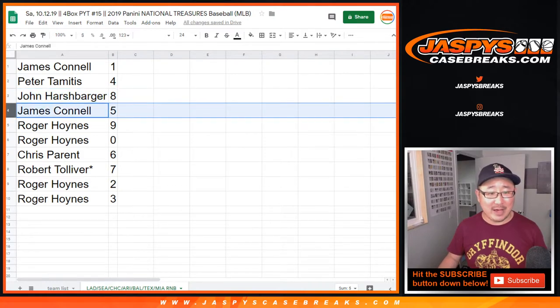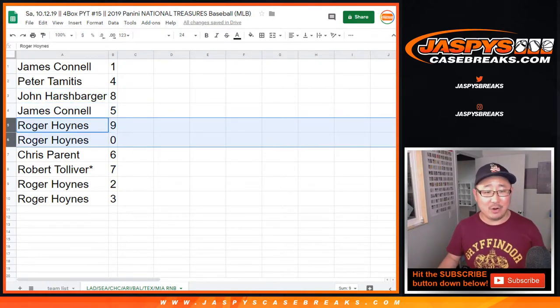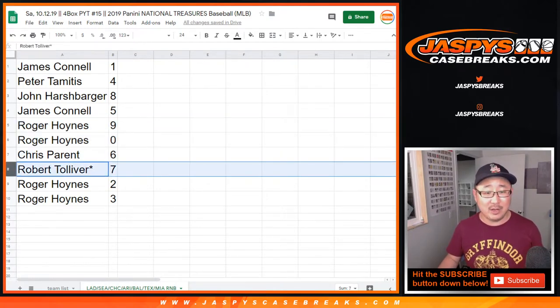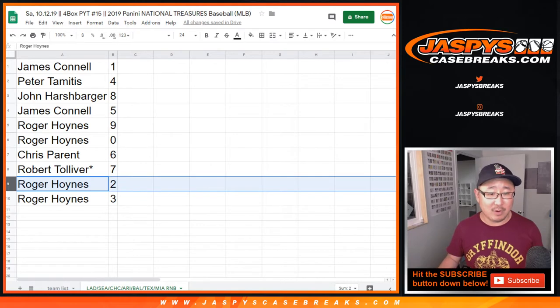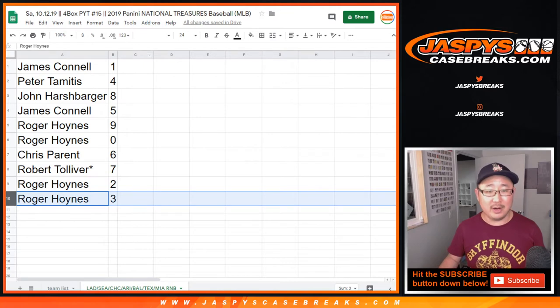John with 8. James with 5. We're legit — been doing this for 5 years. Roger with 9 and 0. You get any and all redemptions, including 1 of 1 redemptions. Chris Parent with 6. Robert — last bought Mojo — star an extra name with 7. Roger with 2 and 3. Did I say Robert? Robert and Roger.